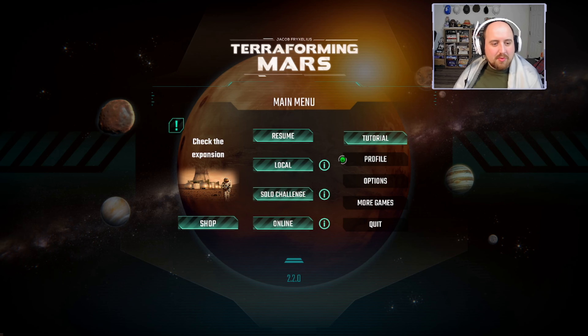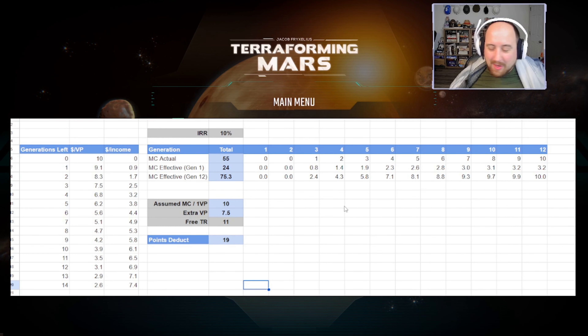Welcome to another episode of terraforming — my solo challenge. There's been lots of debate around how to deal with the game giving us additional TR per generation. I'm going to splice in a pre-recorded bit walking through the math, then we'll jump into a terraform. We're going for 120 points instead of 100 while this bug is in play, and 74 TR because we get 11 free from the government.